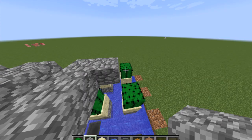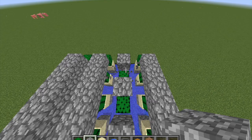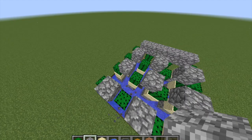It's got to be tall if you want a lot of cactus. Now you're going to do the same pattern with the cobblestone, sand, and cactus on each level — except you're going to break the cobblestone above the cactus.